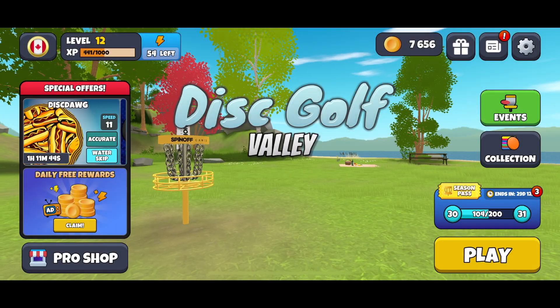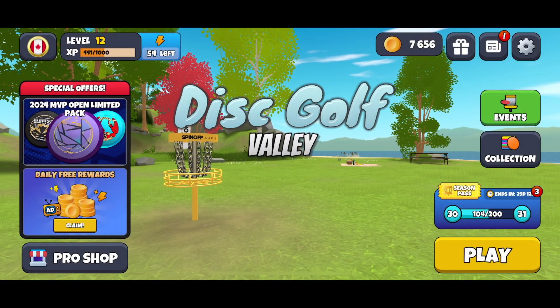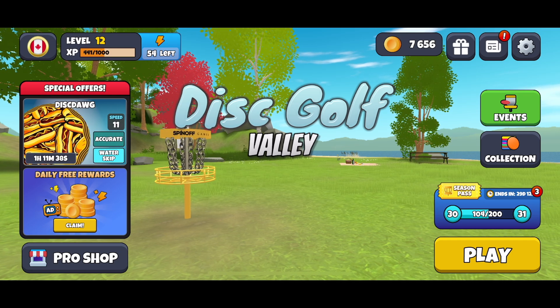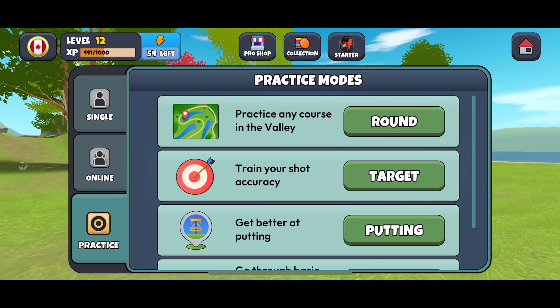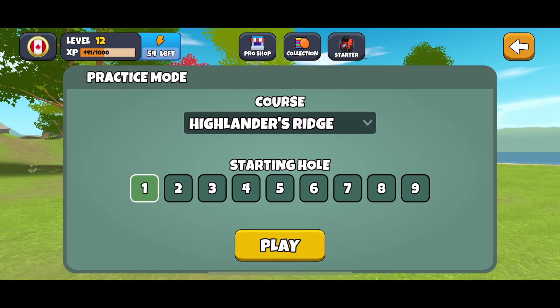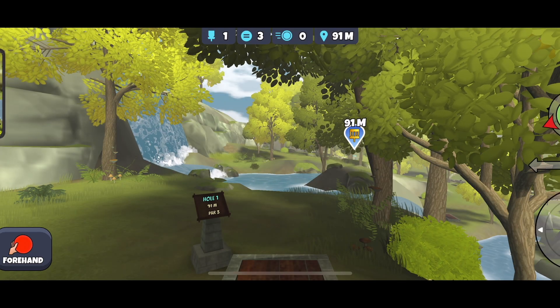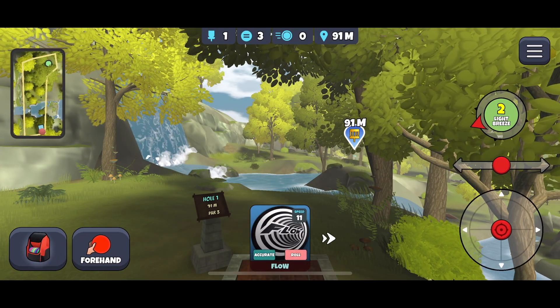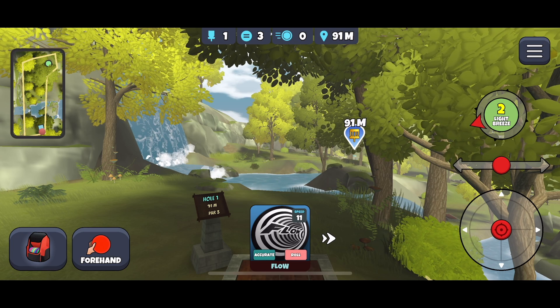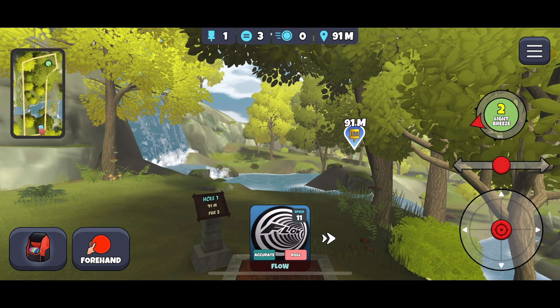Hi everyone and welcome to Disc Golf Valley Tips and Tricks. Today we're going to be doing our practice round of Highlander's Ridge. I'll show you a few tips and tricks to help you along your journey towards the three stars. It's a lovely course and fairly easy to get your three stars on, but there are a few things we should probably point out to help you get there.